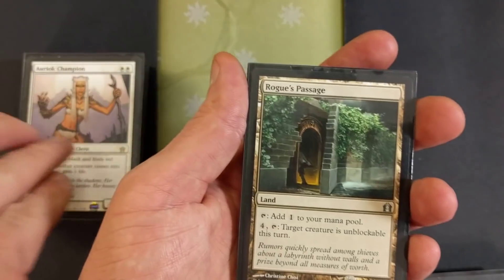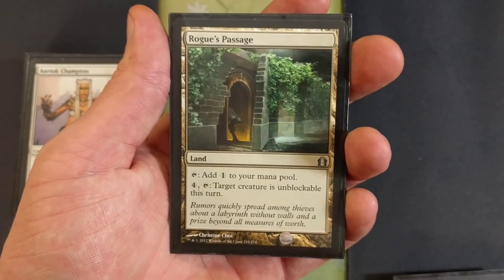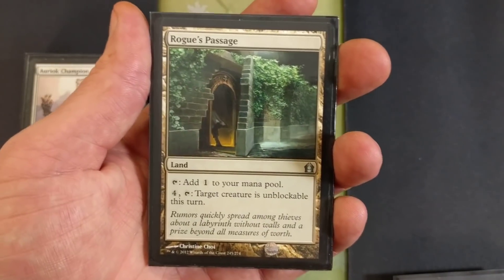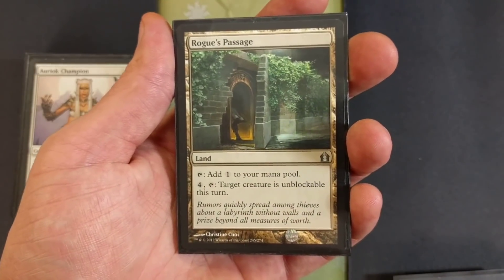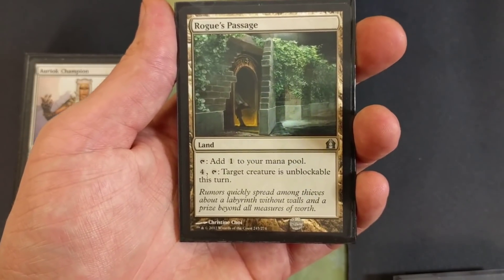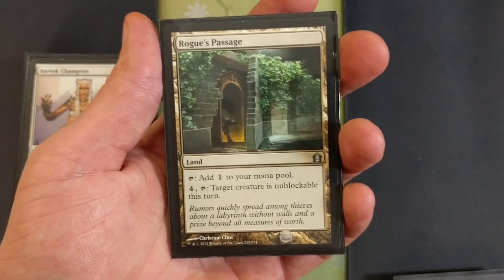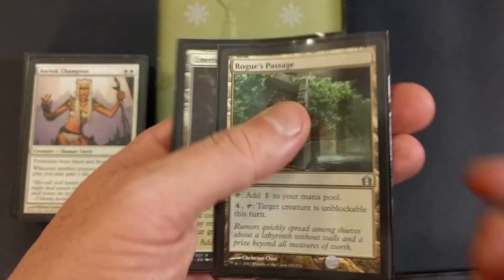This deck is based around lifelink — there's a lot of lifelink and triggering abilities when you gain life. Games can drag when that happens, so let's make it so we can wrap things up. I added just one of these: target creature is unblockable this turn. Obviously we're going to deal a lot of damage because we're going to have some nasty stuff going on.